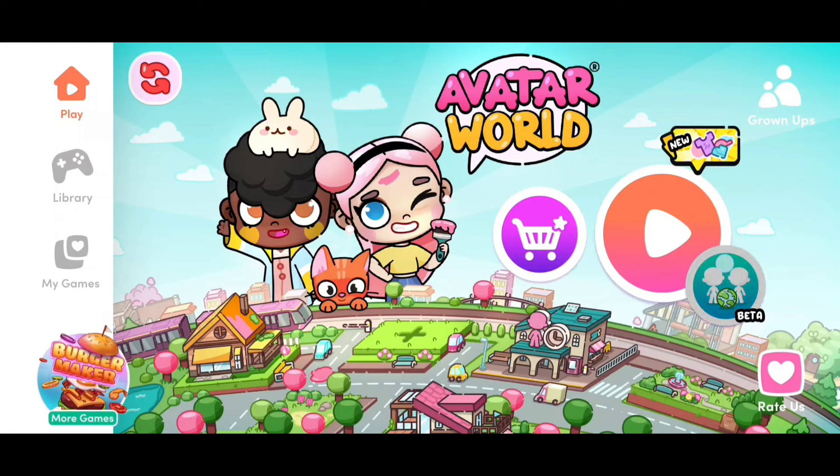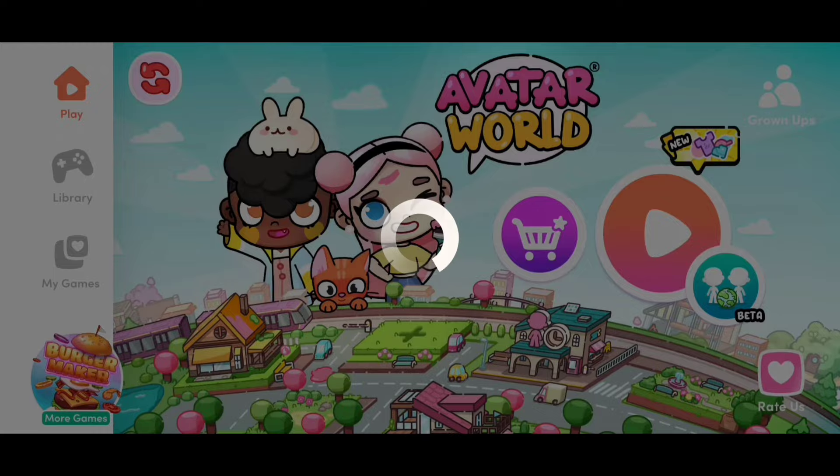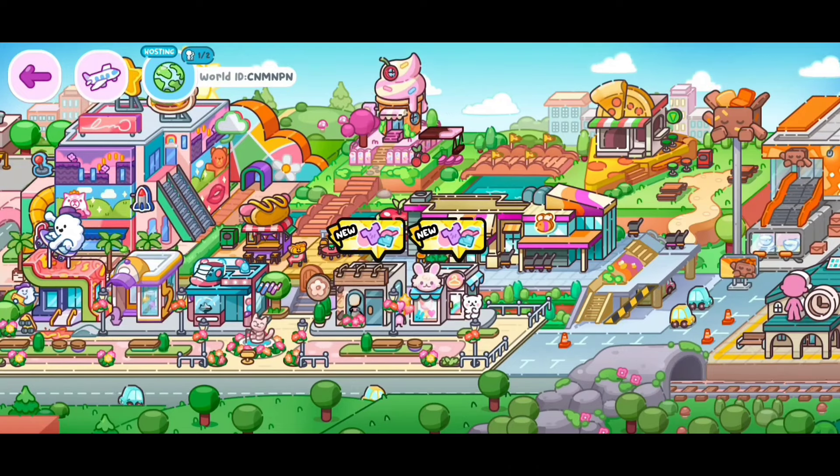You can see I have this — this is beta, super cool right? If we click on that, you see we have the host option and the join option. For the host option, if I'm hosting and I click on that, people can join my server. I can click on this world up here and you can see my ID, and I'll give that ID to my friend so she can join me.